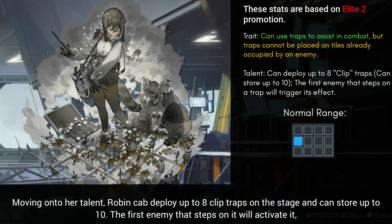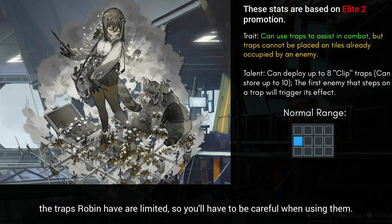Moving on to her talent, Robin can deploy up to 8 clip traps in the stage and can store up to 10. The first enemy that steps on it will activate it. The traps Robin has are limited, so you'll have to be careful when using them.